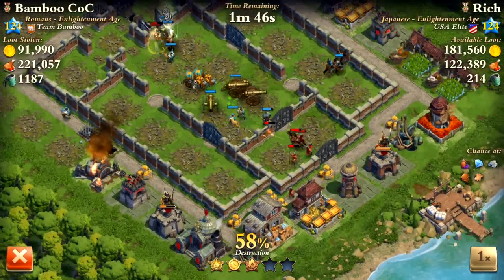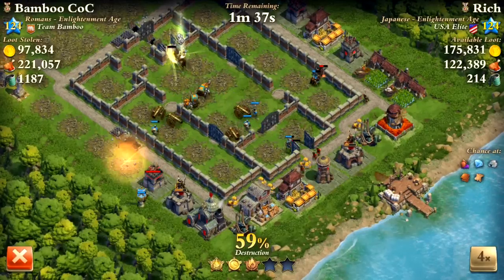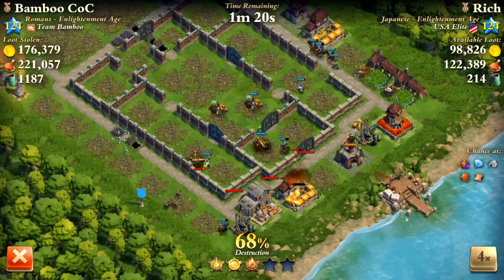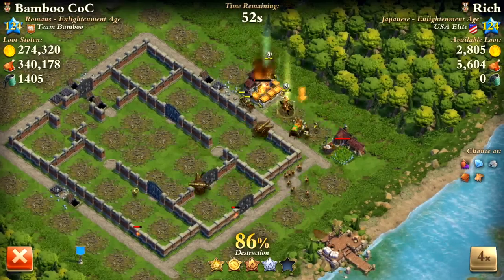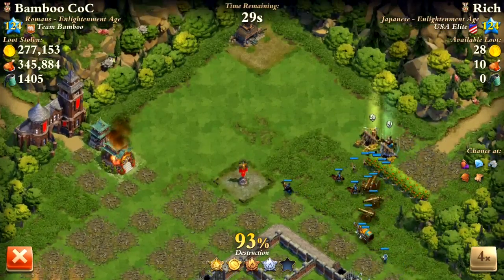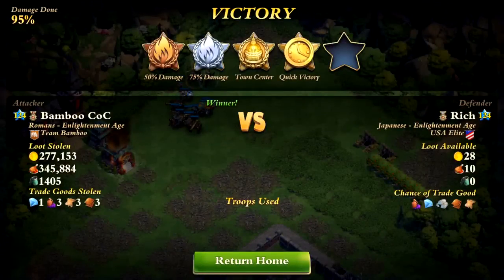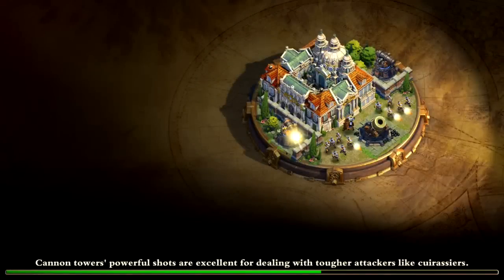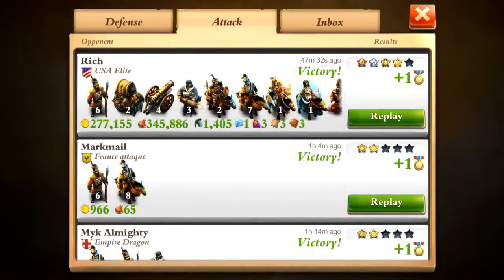The healing is keeping everybody alive, and this attack is going great. Once the majority of the base is gone it's pretty much a foregone conclusion. In cases like this where everything is spread out, you're probably better off not using the rally, because you don't want your guys all bunched together. I run out of time by just a few seconds, but it was basically total annihilation. It just doesn't make sense for me to do that since he's only worth one medal — I get the same medal if I just take the town center.